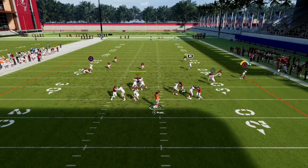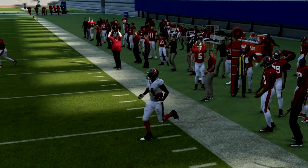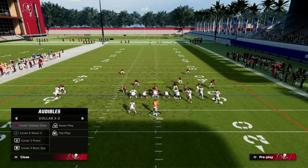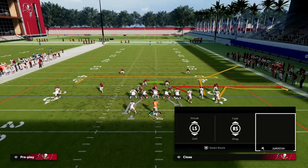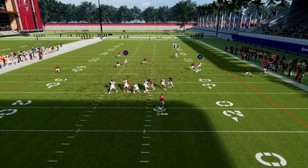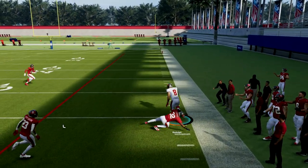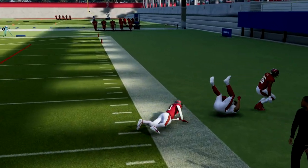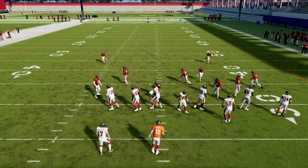The best way for them to stop this speed out cut is to go to cover 2, but sometimes that doesn't even guard it — it's just such a tricky route to defend. If they shade underneath with cover 2 and do guard it, now your tight end is wide open late in the play. So the tight end route is a multi-window route you can use to beat a lot of defenses.